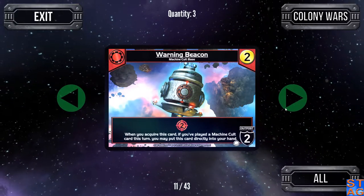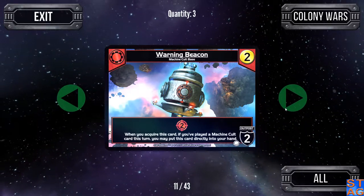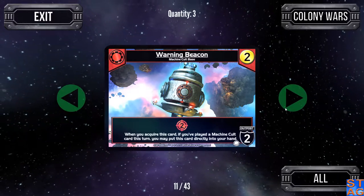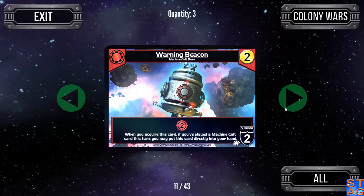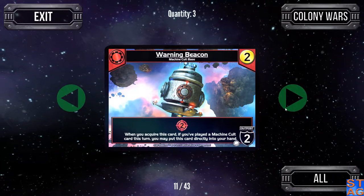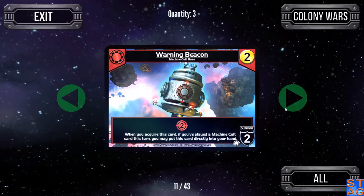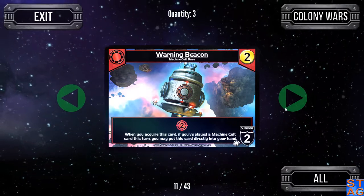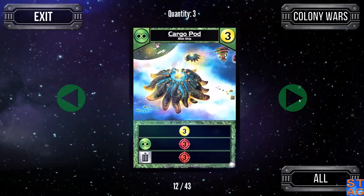The Warning Beacon is the first of a new mechanic in Colony Wars. When you acquire this card, if you've played a Machine Cult card this turn, you may put this card directly into your hand. So if I play a Repair Bot and scrap a card out of my discard pile, I can buy the Warning Beacon and immediately play it on this turn. And this is not the only card in Colony Wars that has that ability.